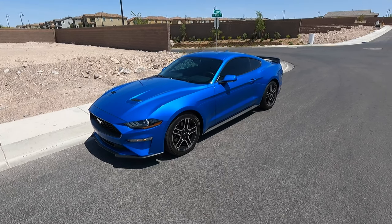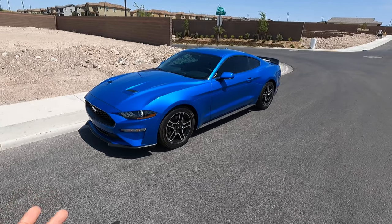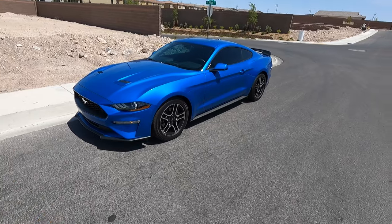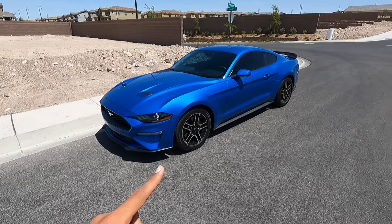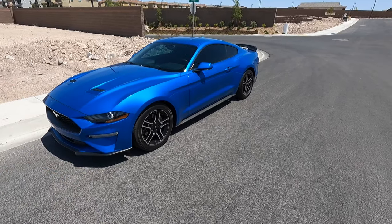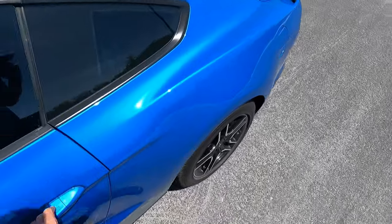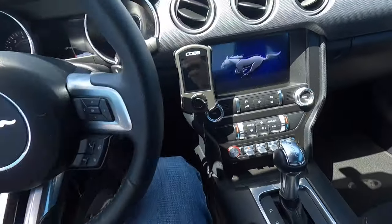Hey guys, welcome to the channel. Today I want to show you guys the different drive modes and how drive modes relate to the shifter, which one is the best for roll racing, which one's the best for whatever you want to do for your Mustang. This is a base with the 101A package so it does have the toggle switches. This is my 2019 Mustang EcoBoost.